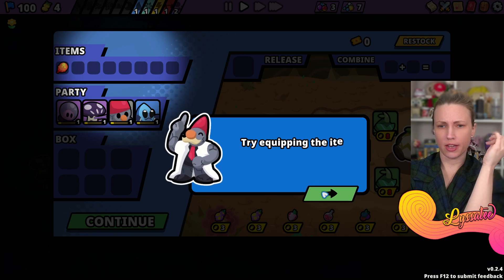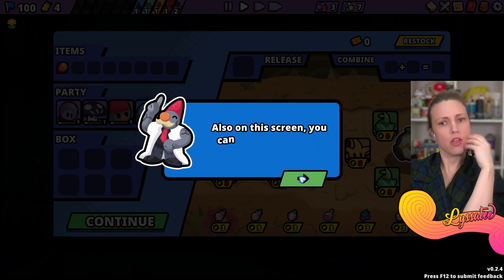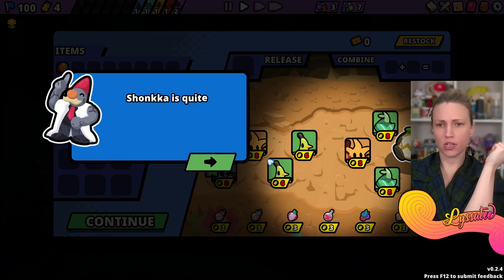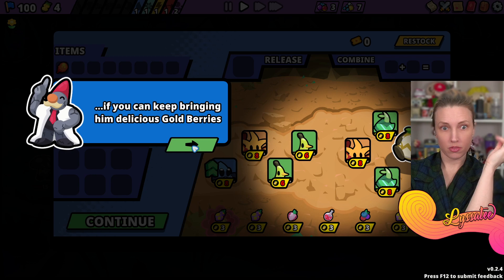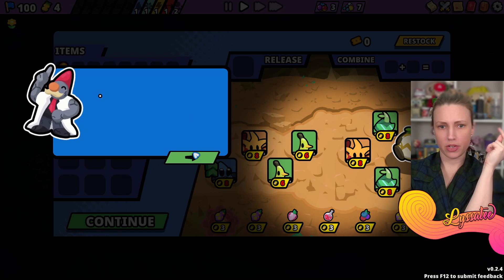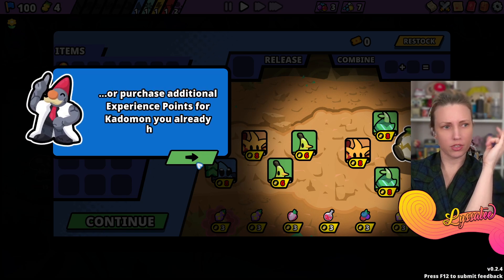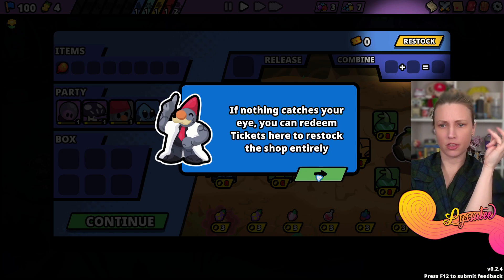Your items are stored here - drag them onto a Katamon to use them. Katamon can only use one at a time. On this screen you can access Jonka's shop. New Katamon to add to your party, purchase additional experience points. You can redeem tickets to restock the shop entirely. I can get more tickets by exploring.